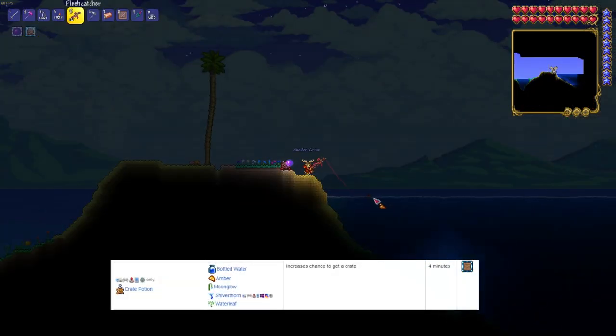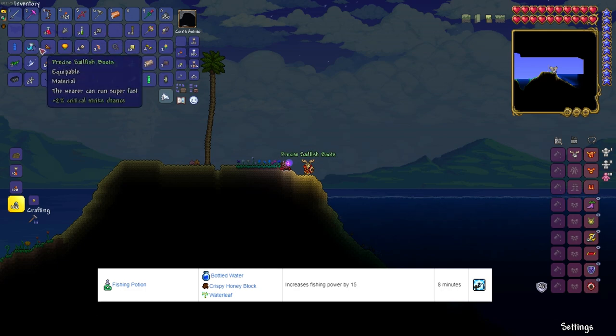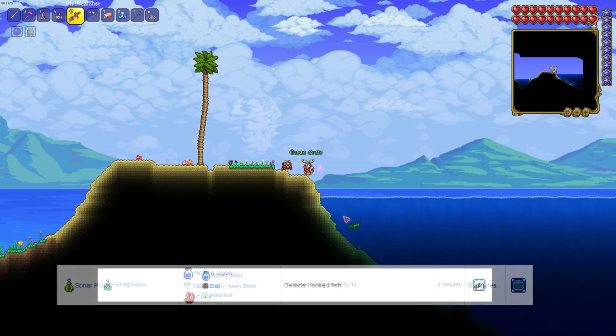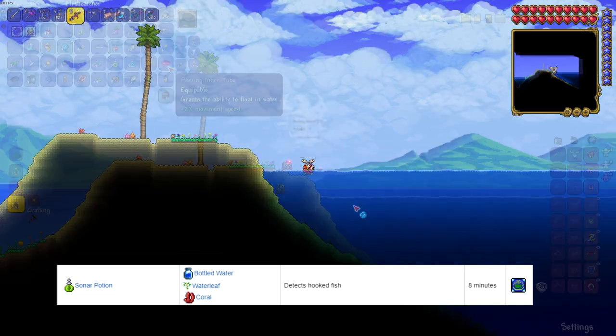Now there are a couple potions that you can use for fishing as well. One of them is the crate potion that boosts your crate reward chance. There is a fishing potion that increases your fishing power and lastly there is a sonar potion that allows you to see what fish are in the water. We haven't tried the sonar but we're looking forward to trying that one.